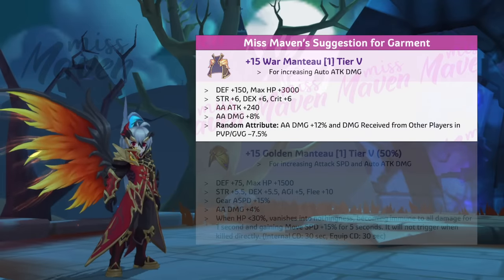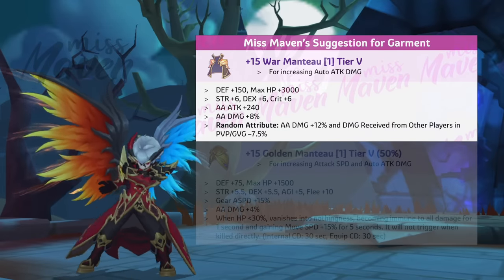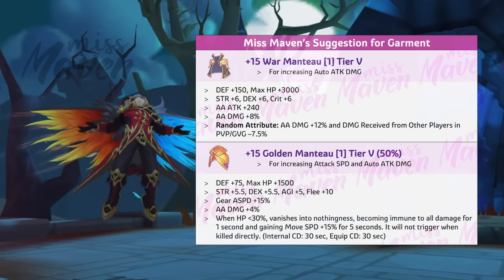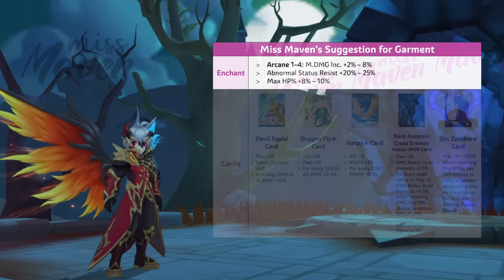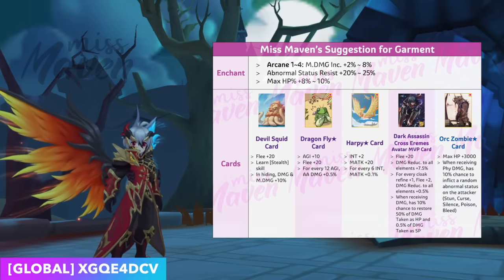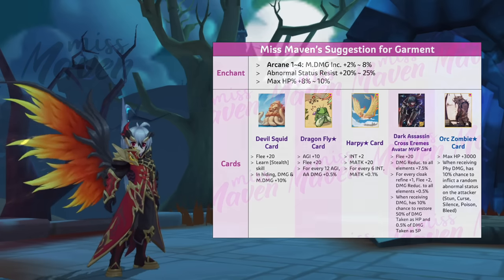For garment, use a Warm Manteau with 12% AA damage as main equipment and Golden Manteau as phantom equipment. Both garments should be enchanted with Arcane 4 or high status resist and inlaid with Dragonfly Star card for more AA damage or Devil Squid card to be able to attack while hiding.